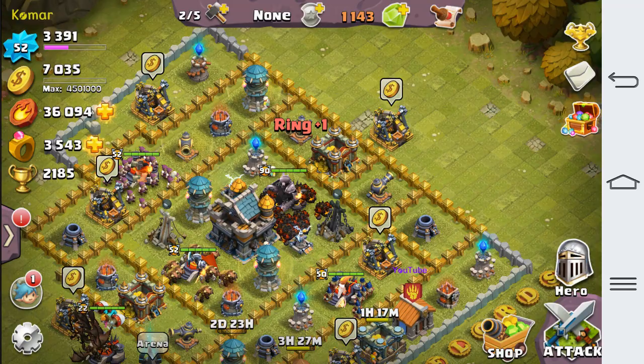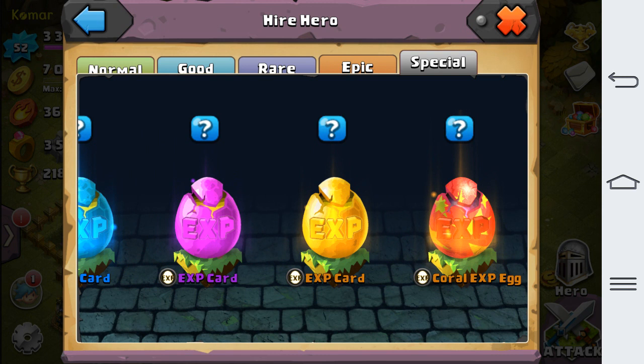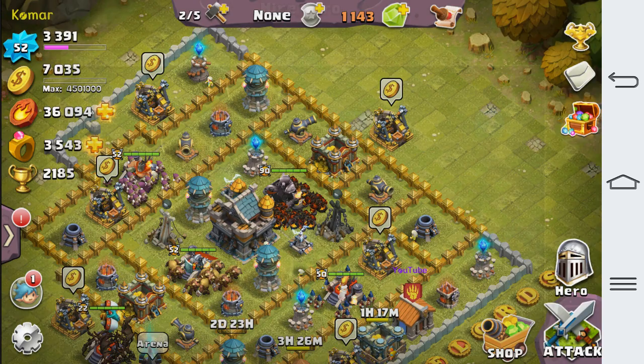As I mentioned, the specials are no longer called Easter Egg — they're called Coral now. The new hero is called Plunder. He's an aggressive hero that does 693 damage, which is pretty big. Demon Slayer is still the highest at 1000 damage. Plunder is worth 5500, which is actually more than Demon Slayer.